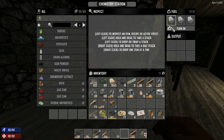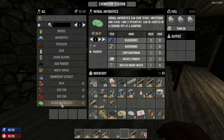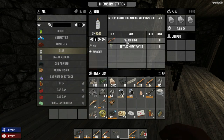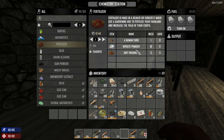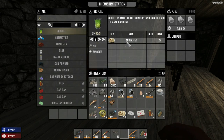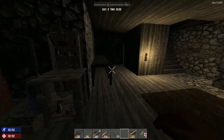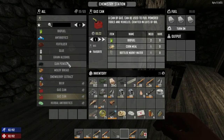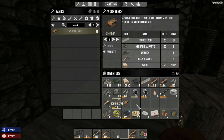With the chemical station, you can make snowberry extract from snowberries, herbal antibiotics from cornmeal, gas cans, glue from bottled murky water and large bones, fertilizer by combining gum powder and coal and nitrates, antibiotics, and biofuel from animal fat. There's also grain alcohol from cornmeal and bottled murky water — we're going to have to make that stuff soon.